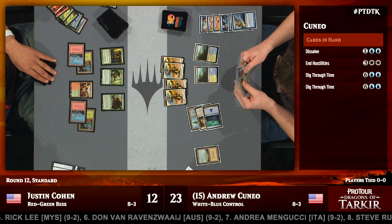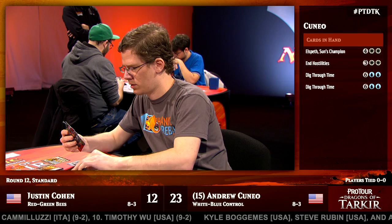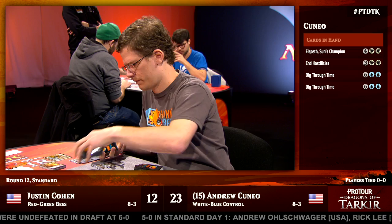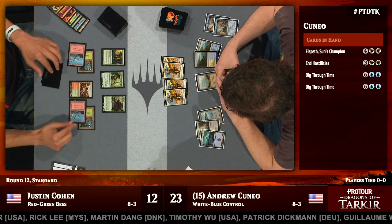Everything that Cohen prophesied about this matchup not being good for him seems to be coming true, even if the details are perhaps a little different between blue-white and blue-black. This is playing right into the way Andrew Cuneo wants to shape the matchup. Justin Cohen has a limited number of threatening cards in his deck — so much of his deck is metagamed against aggro, things like Hornet Nest and removal spells that just aren't really useful against Andrew Cuneo. All Cuneo has to do is make sure Planeswalkers don't stick or something like a Stormbreath Dragon, and in the meantime he's drawing cards at instant speed, gathering card advantage to trade one-for-one his counters with Cohen's few powerful cards.